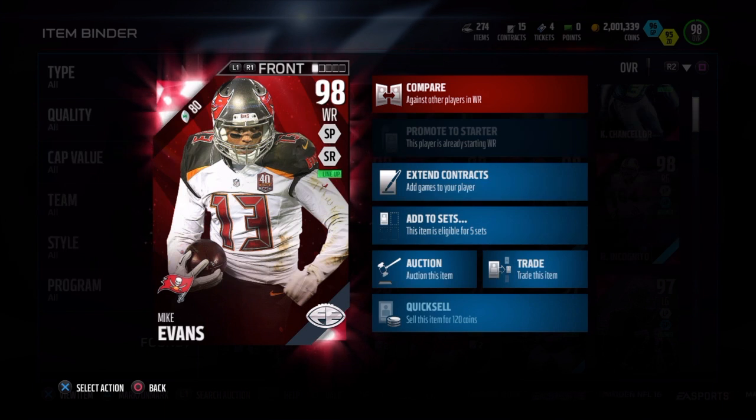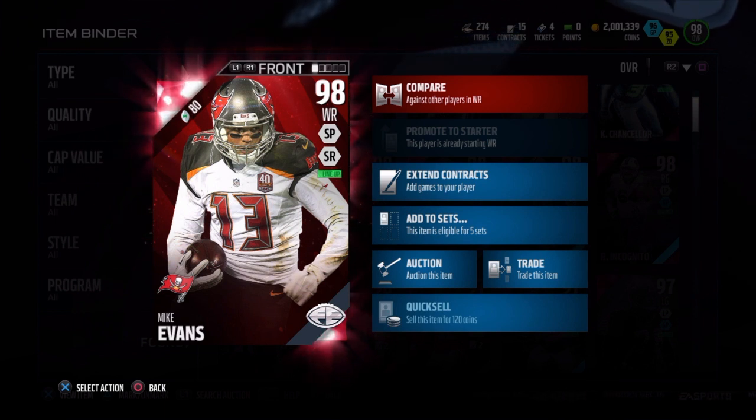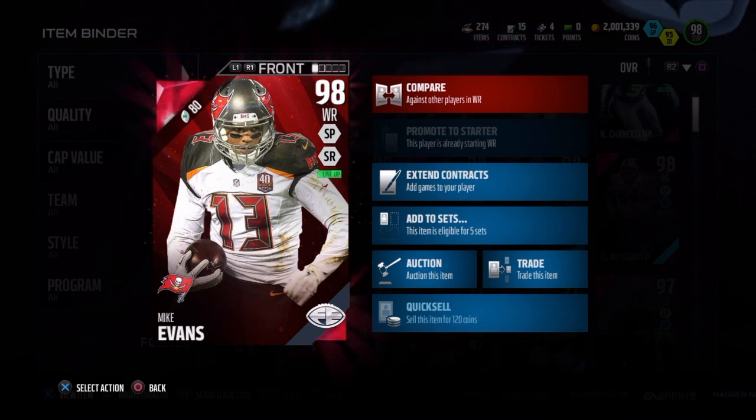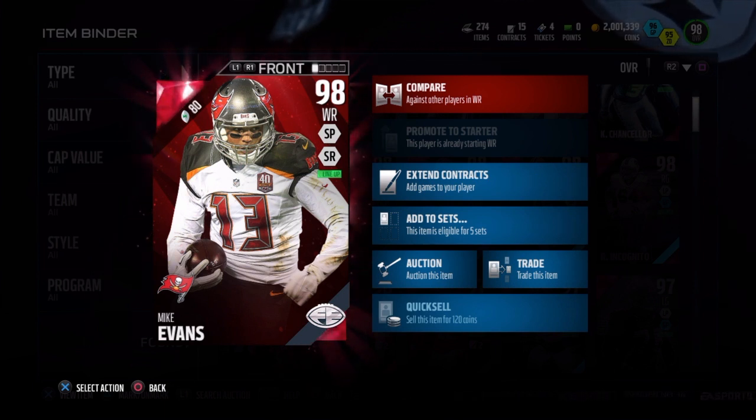Speaking of C routes, one more reason that I'm not testing out their route running so much is because there are so many routes that are just designed to kill man-to-man or designed to kill zone. So it's almost like your receiver could have 75 route running, but as long as you use these man beaters or zone beaters, they'll get open almost every time.